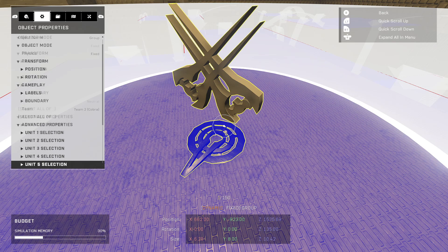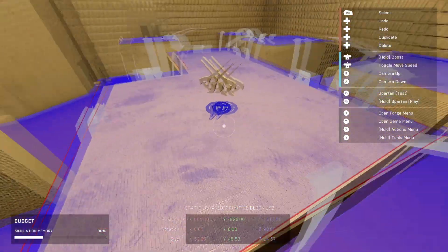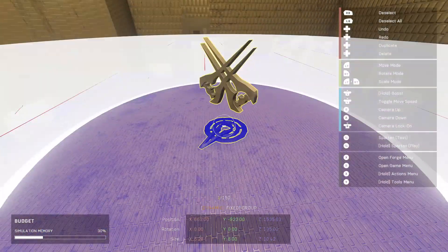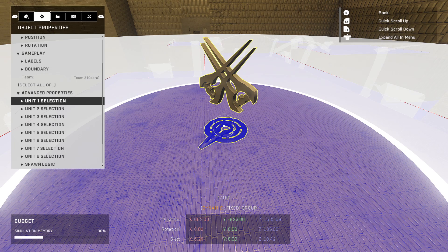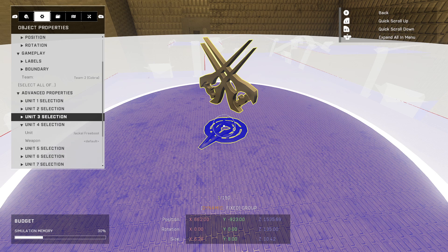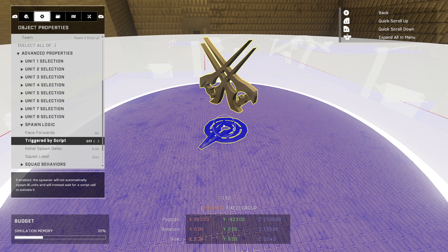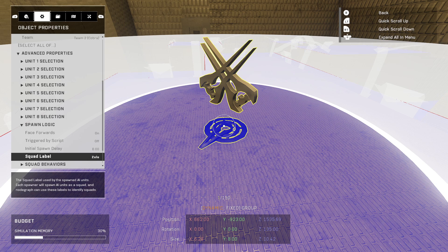For unit selection, select whatever units you want, up to eight. Keep in mind you'll need one spawn pad for each AI type you want to work this way. If you use eight completely different AIs, you'll need eight different spawners on your side. For now I only set up four: a jackal freebooter, a brute miner, an elite enforcer, and a yellow grunt. Spawn logic — I don't have them set to trigger by script, but you can. For squad label, it doesn't matter as long as you remember it. I used Zulu since none of my existing AI use that.